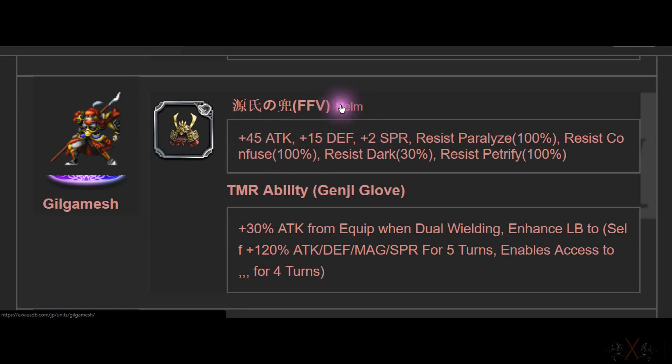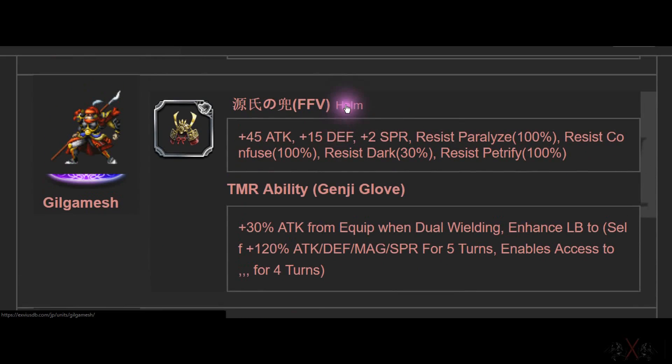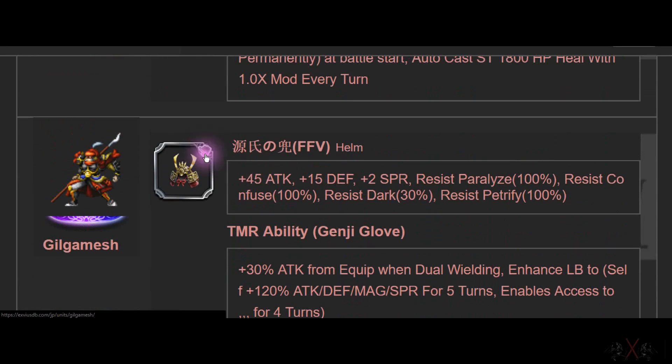45 Attack helmet, 15 something. Resistance to Paralyze, Confuse, Dark, and Petrify. Very good helmet — best in slot again.